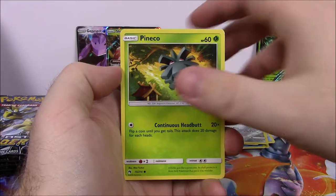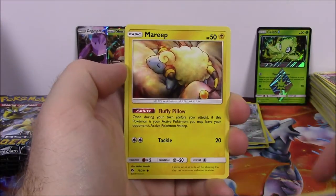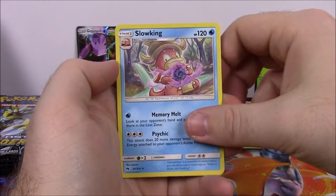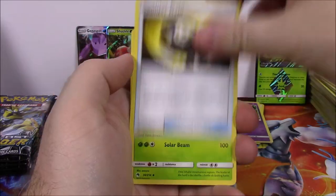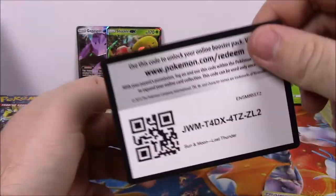Next up is Pineco, Eevee, Bruxish, Durant, Mareep, Unown Reverse Holo, and Slowking - I like that artwork on there - non-holo. Dark Energy, Counter Gain Trainer, Gogoat, Moomoo Milk Trainer, and the code.